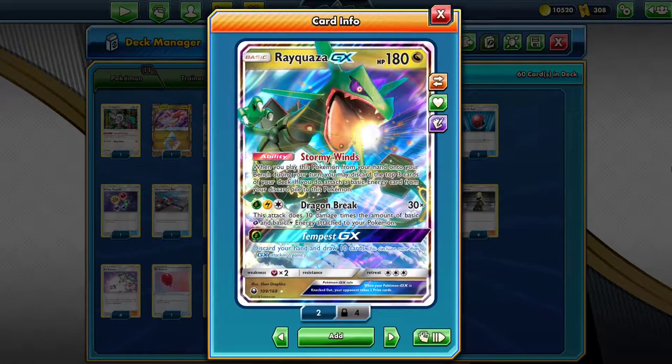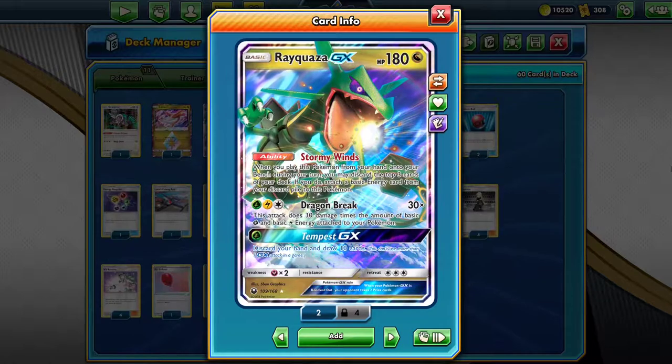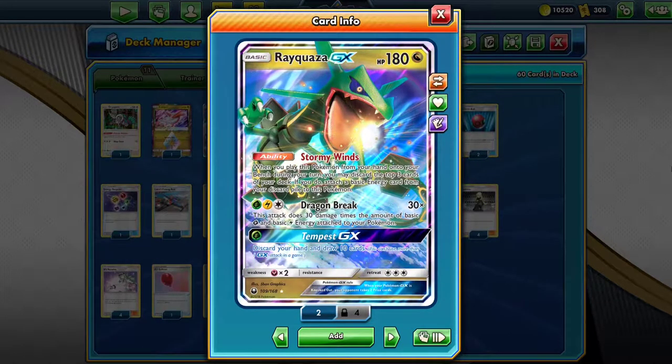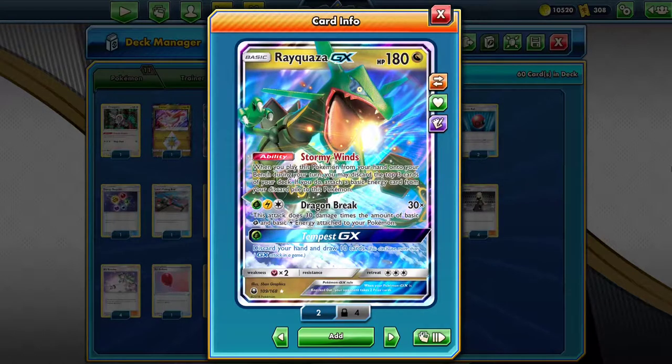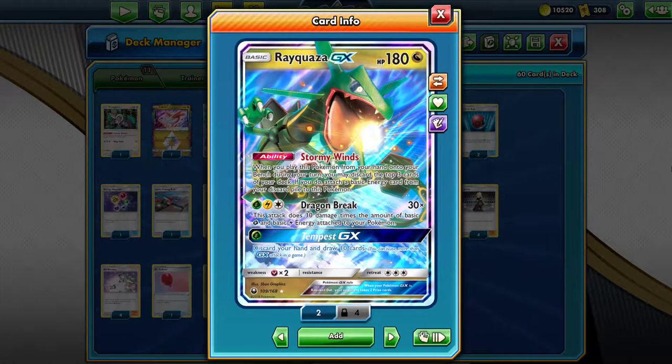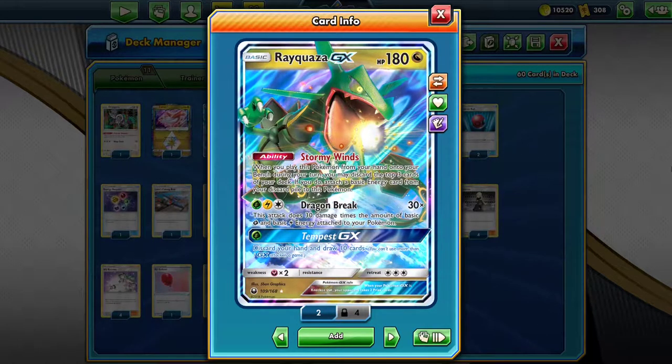Good old Ray! Using Dragon Break, Rayquaza GX does 30 damage for each basic Grass and Lightning energy you have in play. Getting to 300 damage this way is surprisingly easy. With Rayquaza's ability Stormy Winds, you discard the top three cards from your deck and attach an energy from your discard to it.